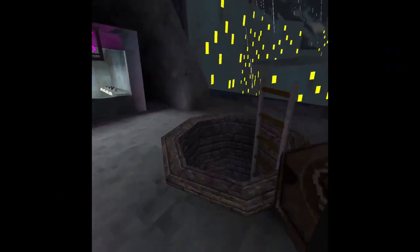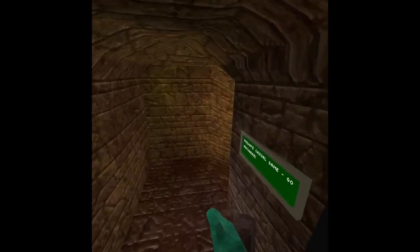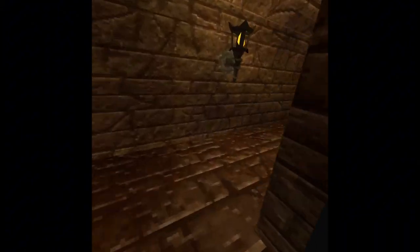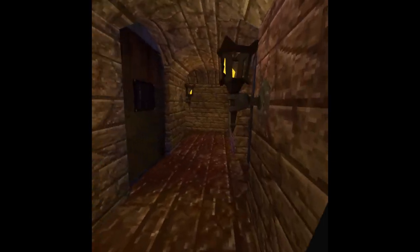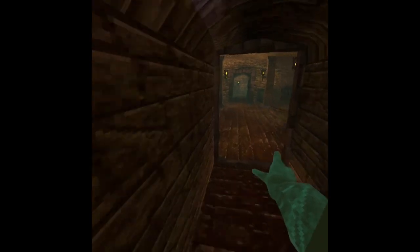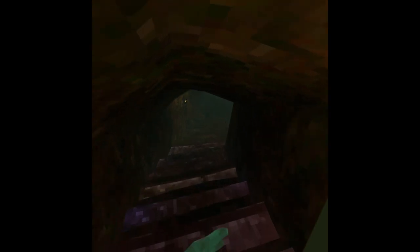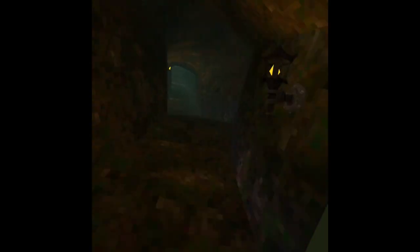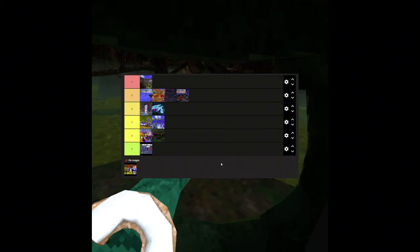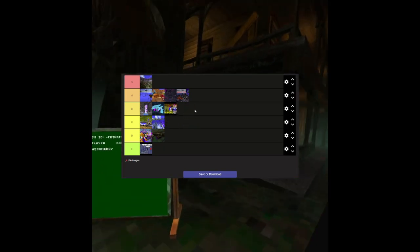Now let's rate the new Swamp Map. This is honestly a really good map. I love how you start off in a maze and go through it. It has a lot of potential and it's really good for playing tag. It's also really creepy — the YouTube channel Be Prepared could definitely do some ghost Gorilla Tag videos here. I'm going to have to give this a B.